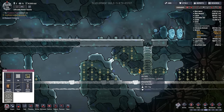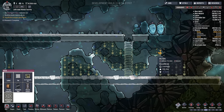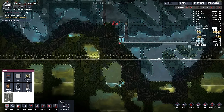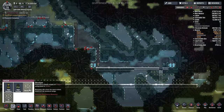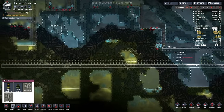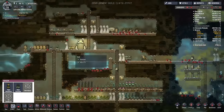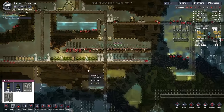Let's grab all of this, just make sure it's all marked. Is that polluted ice? Yes it is. This is going to be good - this means we can definitely go ahead and start using the electrolyzer to turn water into oxygen, but also into hydrogen. The hydrogen can then be used in a hydrogen generator somewhere up here, once we make a hydrogen trap.